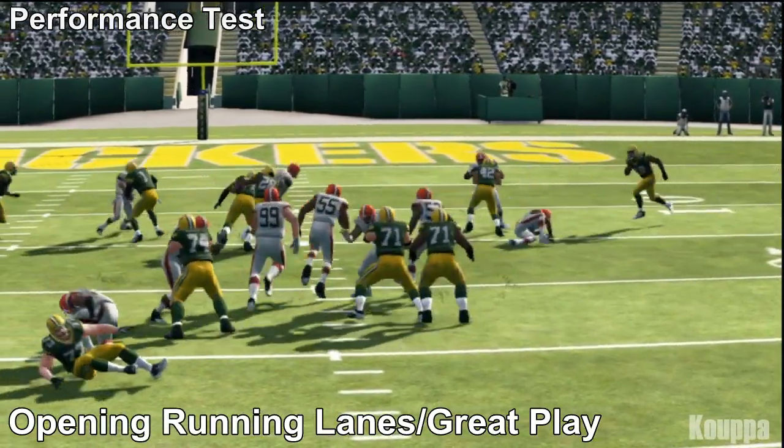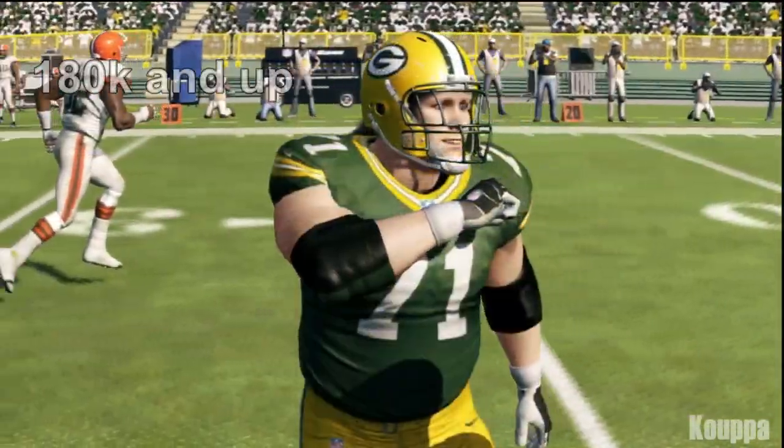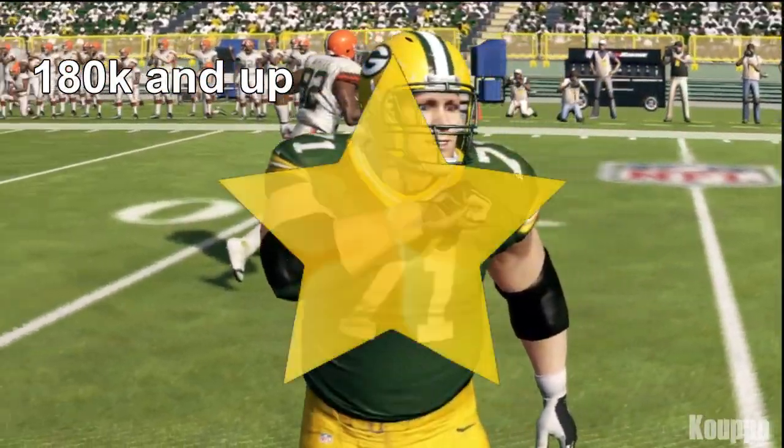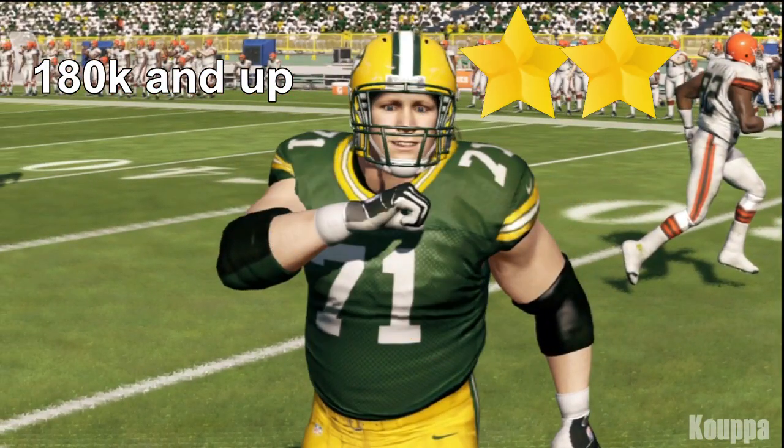Touchdown — all courtesy of Josh Siltyn. This card is going for about 180,000 on PlayStation 3 at the moment. I absolutely love this card — I'm keeping it. He's one of the best linemen, if not the best lineman, in this game. You could say Gene Upshaw is probably just as good, but having played with the two-star Gene Upshaw, I must say this Josh Siltyn card is better.